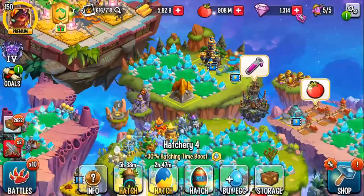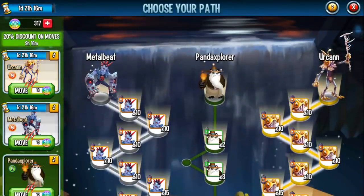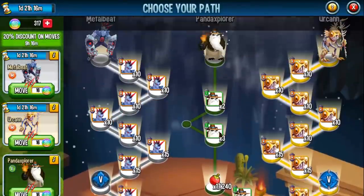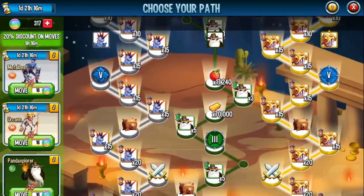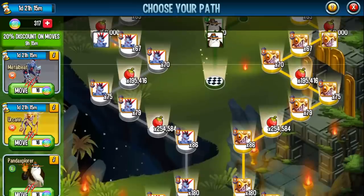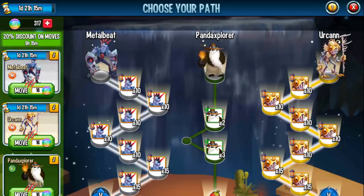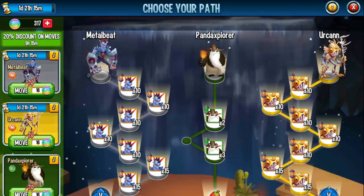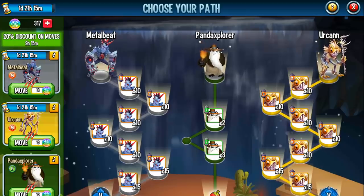Right now we have the new Choose Your Own Path Maze. Metal Beat is in there, Urken is in there, and Panda Explorer is in the middle. You get to choose which monster to go for — or both. There are also level five runes and bronze relic chests along the paths. In my personal opinion, none of these monsters are that great. Metal Beat is an attacker, Urken is more of a support monster. Check my exclusive first looks and figure out which one you need more.